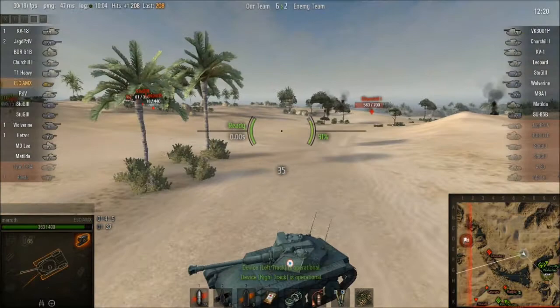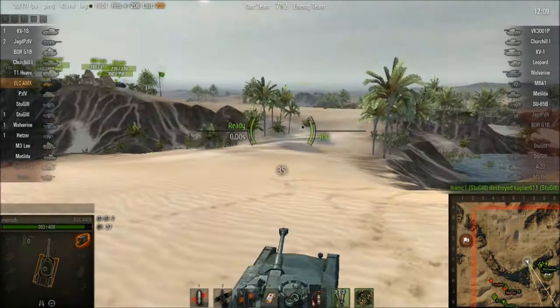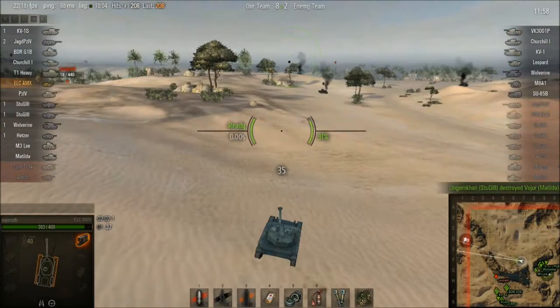I was thinking about coming around this way, then yeah I'm going this way. I saw before that the Churchill was backing off to come around to help the other flank, so I thought I'd go for it. I want to get some damage in.